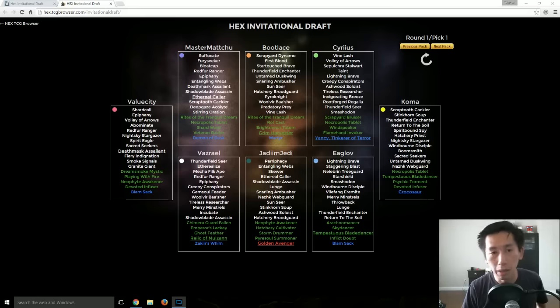As new sets come out, that's what you're going to want to do — just draft, draft, draft. If you win one round, you essentially paid 100 plat for 2 packs. If you do that every other time, if you have a 50% win rate in your first round, you're spending 200 plat for 2 packs, which is really, really good.